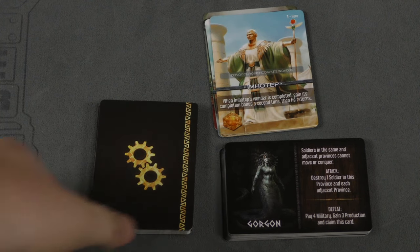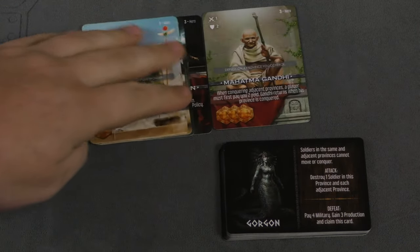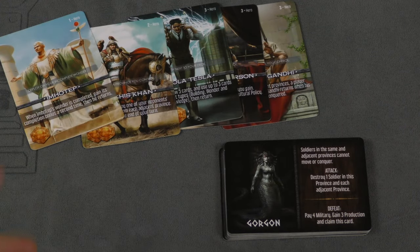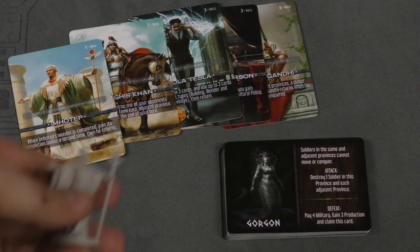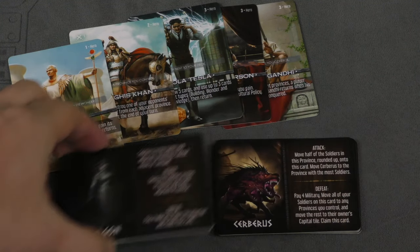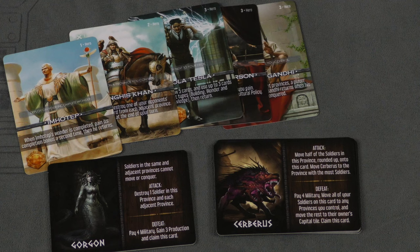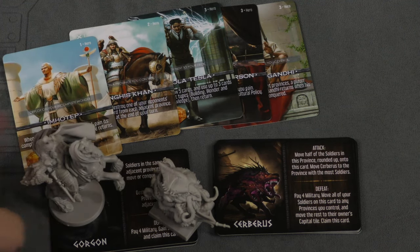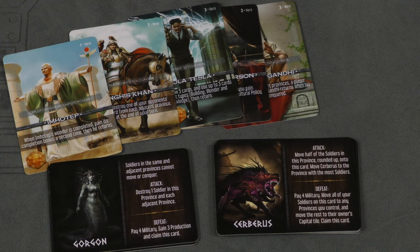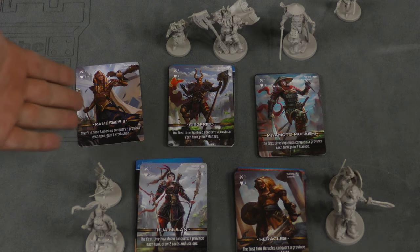There are three modules included with the game. You have an automa player for solo play. You also have a pile of different heroes — you pick a couple, stick them in the deck, and when they show up you can take and use that character, but it returns so other people might take it. Then you have monsters: when you turn over a barbarian tile, there's always a possibility it shows a monster name, and those monsters come out and attack you or cause all sorts of problems. You have miniatures for each of these monsters and heroes.